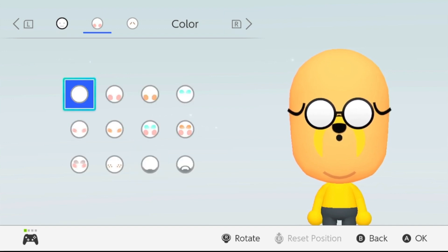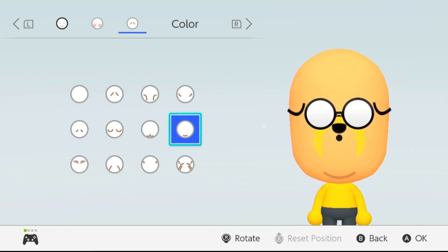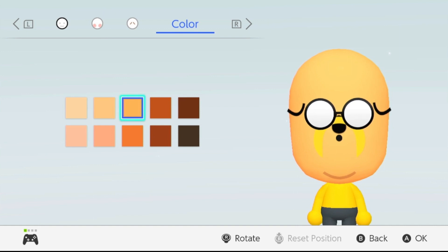Next, this is the makeup — there is no makeup. Next there is the chin part; choose the selection for the chin. After this, choose this color to make it as close as possible to yellow.